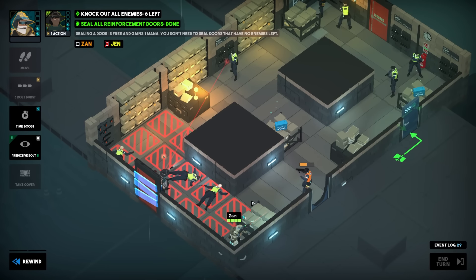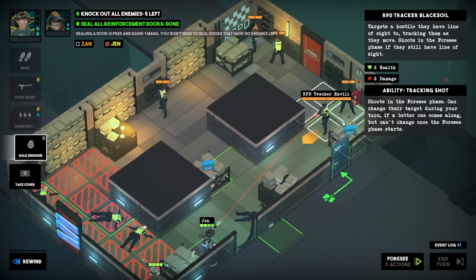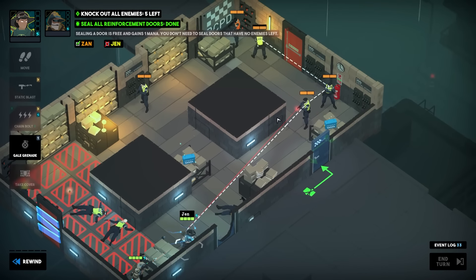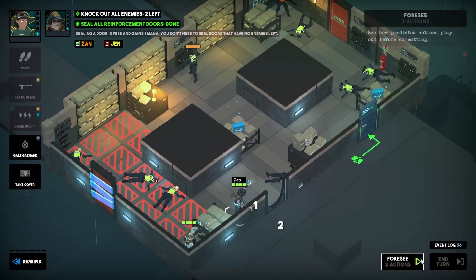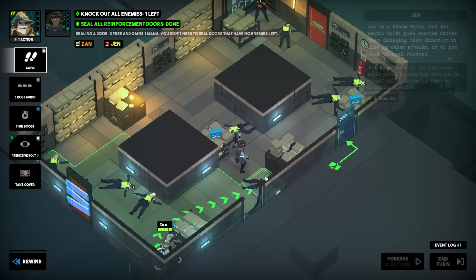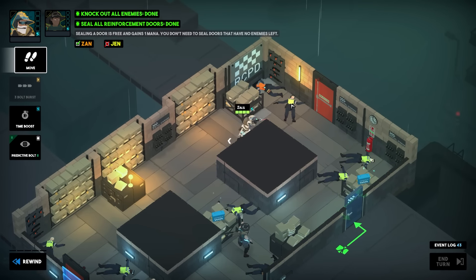Another laser sight — this is the safest spot but it doesn't kill him. I could shoot him out but I get shot if I take cover. I could use a gale grenade and hopefully stun them — one extra action for Jen, and I'll do a chain shot. All right! I think I want to hit them into the wall — it seems far more effective to blast somebody into a wall than anything else.